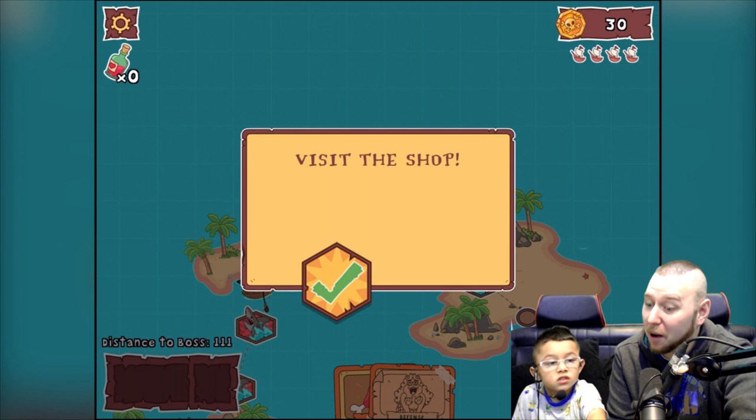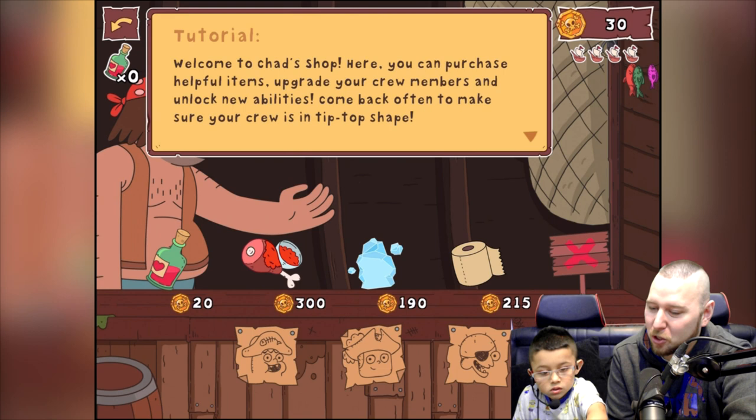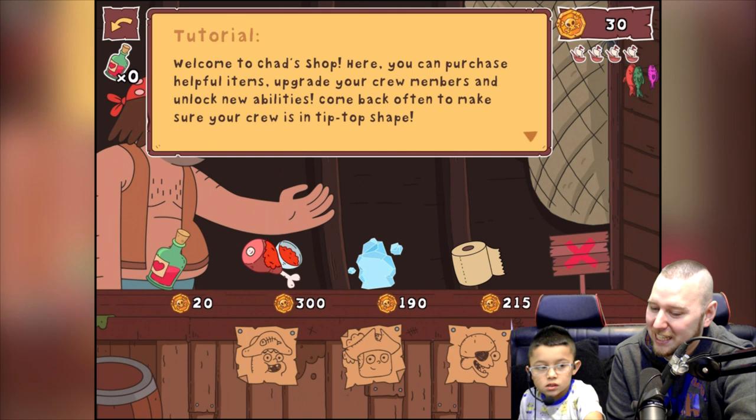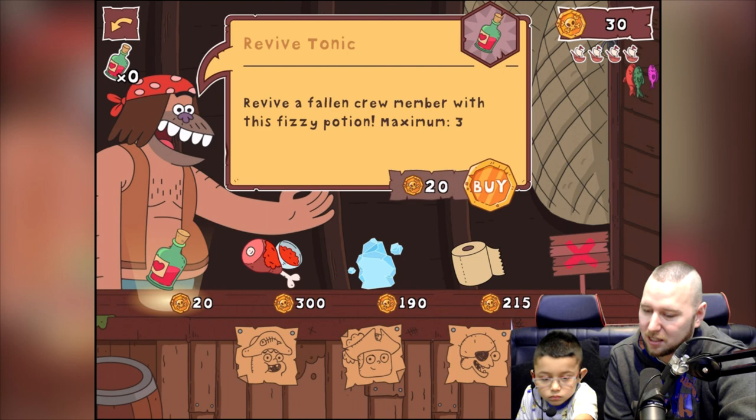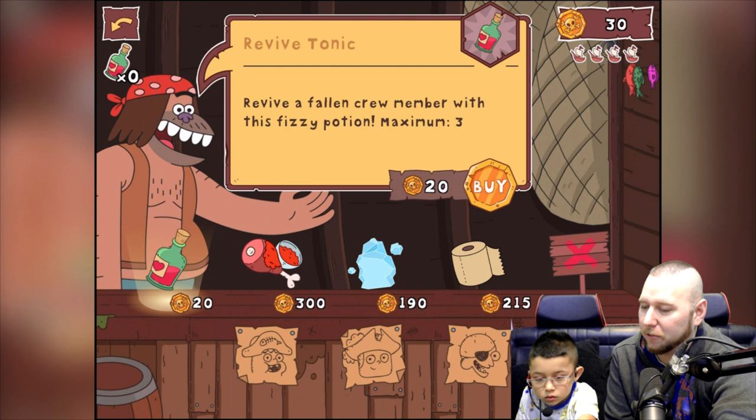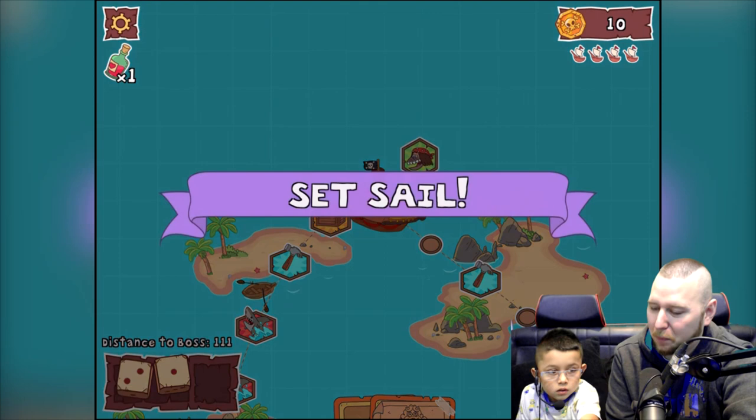Treasure? No — visit the shop! Welcome to Chad's shop — here you can purchase helpful items, upgrade your crew members and unlock new abilities. Come back often to make sure your crew is tip-top shape. What does ice do? Upgrade saltwater surprise, increase damage — we haven't got enough for that. A revive — I don't think we need that just yet, but we'll buy one. Now if anyone dies we can bring them back.